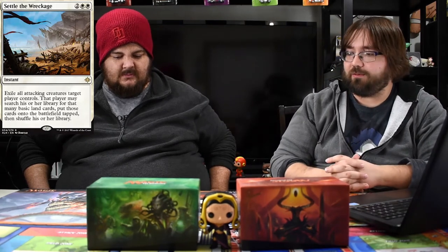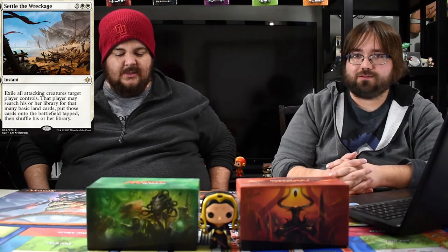With that we've got some great control tools — Settle the Wreckage, which I've seen everywhere. It's extremely good especially with Scarab God out there, indestructible dudes, gods that keep coming back, or energy decks with big hexproof dudes. You just exile all attacking creatures and they go get basic lands — and late game when you already have your lands, you don't care if they get more.